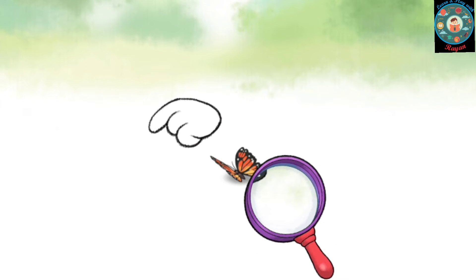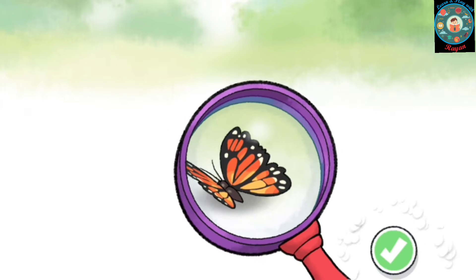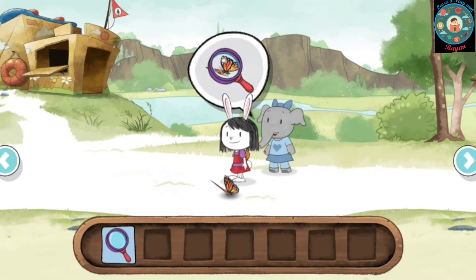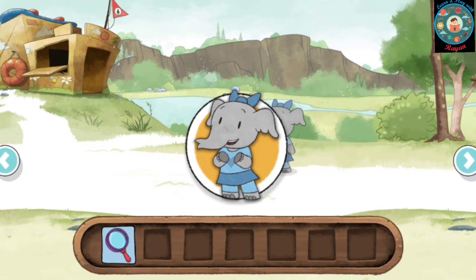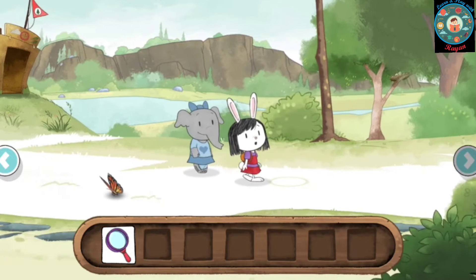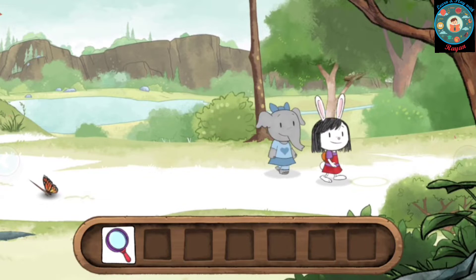Try using the magnifying glass. Move the magnifying glass over the butterfly to see it. That's it! Wow, look at the beautifully colored wings. Wow, seeing small things up close is so interesting — we need more!